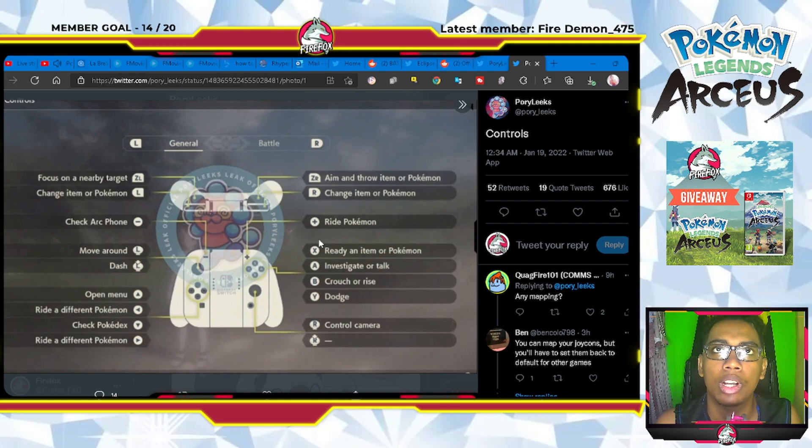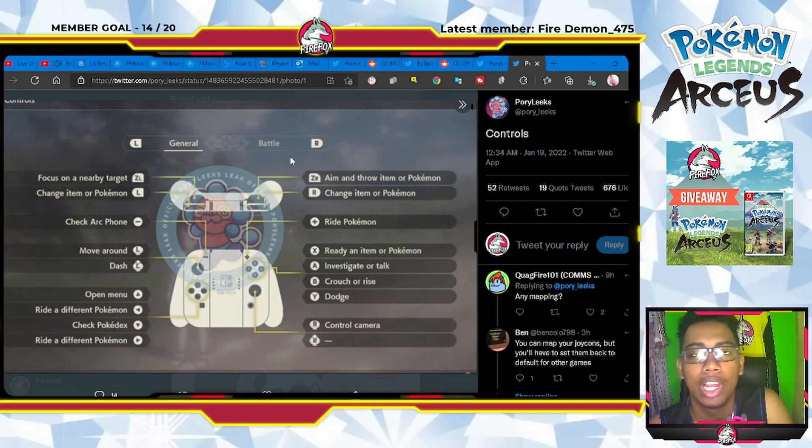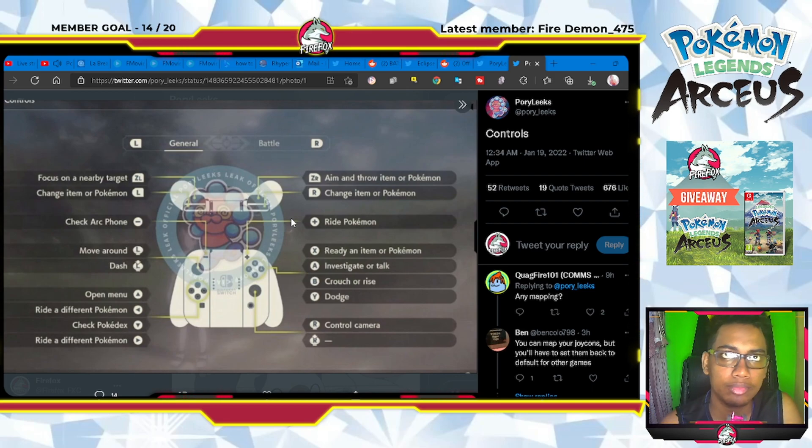I don't know if you can remap any of these controls specifically to what you want — for example if you prefer left-hand or right-hand layouts or moving with the right thumbstick instead of the left. We'll have to wait and see. But these are the controls so far based on leak information from Pori Leaks — big shoutout to Pori Leaks for leaking this. I guess he got the game early, so why not play it early and share it with everyone.